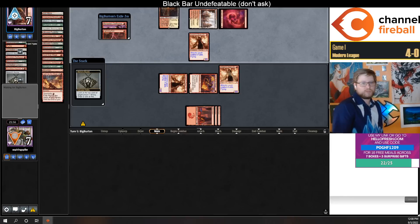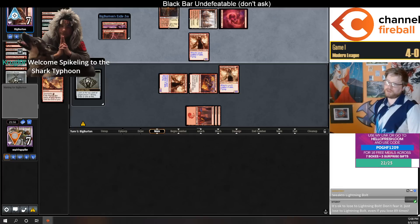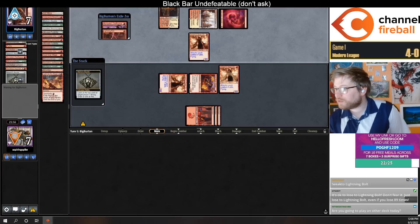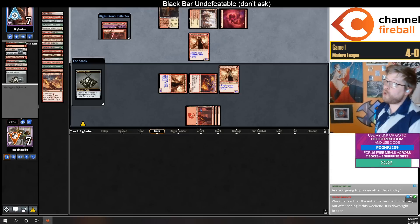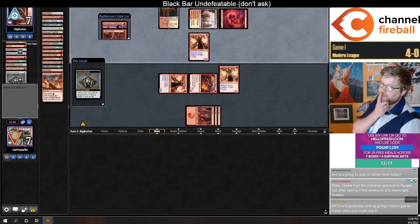But I also just kind of have them on the crackback, so they're probably almost forced to bolt one of my creatures. They're targeting me — they're Baubling themselves to see if Dart was on top, which was interesting. But now they know I have Underworld Breach, so I think they're more likely to kill one of my creatures.